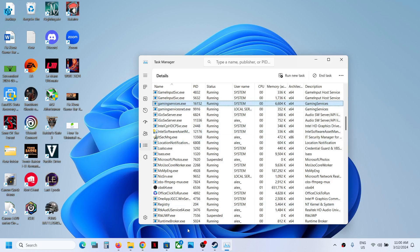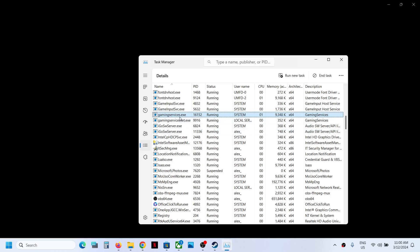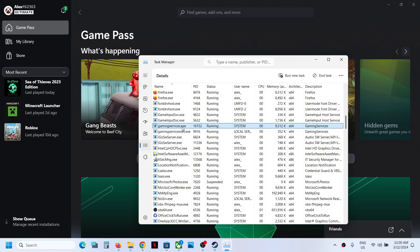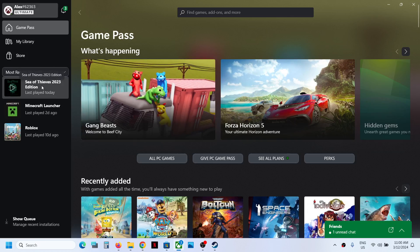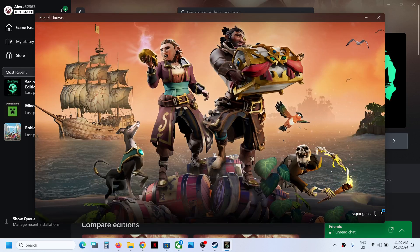Even after restarting the Task Manager, if gaming services is still not coming back, you can still launch the game — just make sure you have ended GamingServices.exe first, then launch the game again. The game should no longer be stuck on the syncing data screen. That'll be all — thank you so much for your time, please like this video and subscribe to my channel.